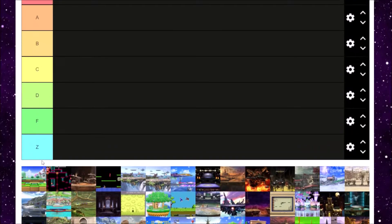First up is 3D Land from Super Mario 3D Land. I'll also mention if I played the game and how much the stage feels to me. I've actually beaten Mario 3D Land, so this stage I did appreciate a bit. Side-scrolling stages aren't always the best for Smash Bros, but 3D Land is actually not a bad side-scroller. I really like the transition between the overworld theme and the beach levels. Overall, it's an okay stage — I'd give 3D Land a B tier.